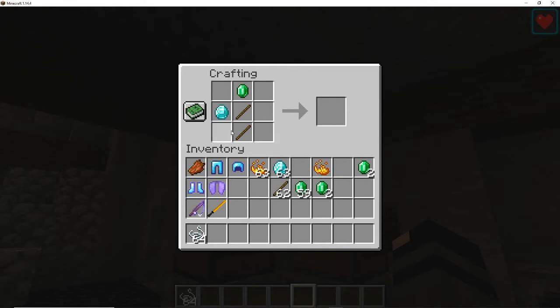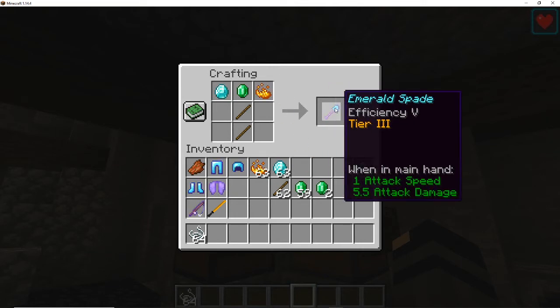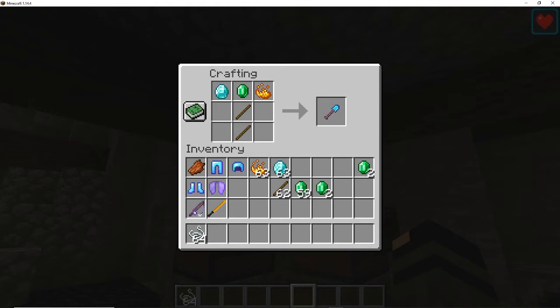For shovels: just an emerald for the regular shovel, add a diamond for Tier 2, and diamond plus blaze powder for Tier 3. For the hoe: two emeralds gives the regular emerald hoe, swap one for a diamond for Tier 2, and swap for blaze powder to get a Tier 3 emerald hoe.